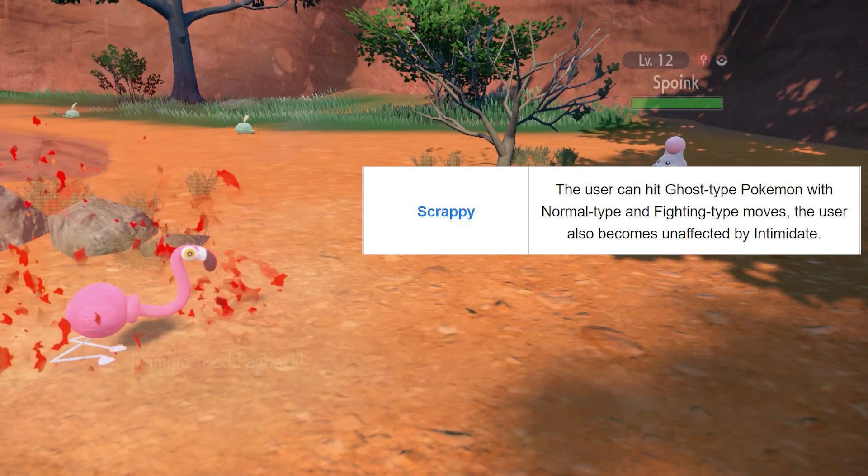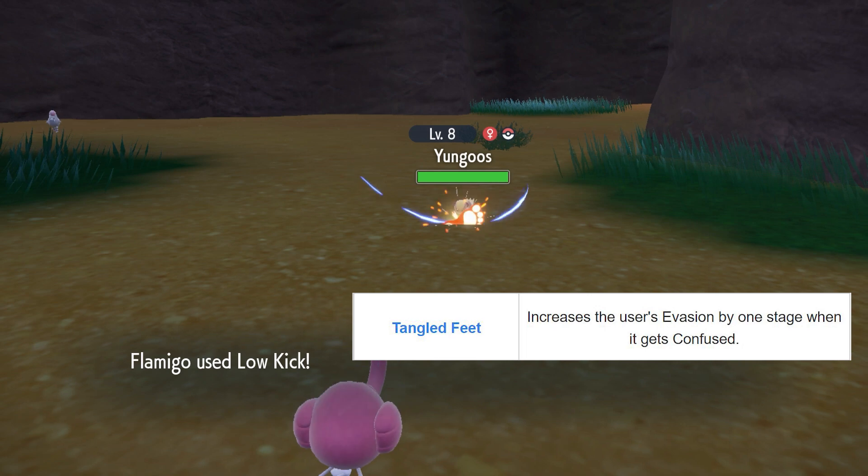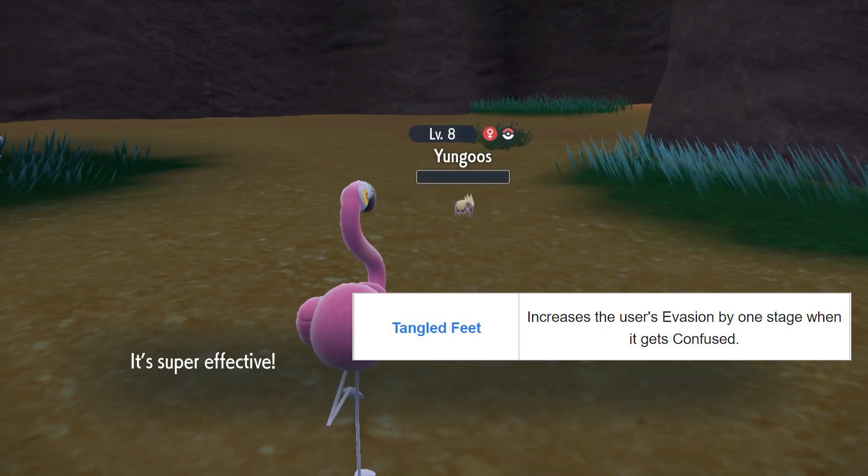Flamingo has some interesting abilities like Scrappy, which allows you to use fighting and normal type moves against ghost types, and Tangled Feet, which raises its evasion when it gets confused.